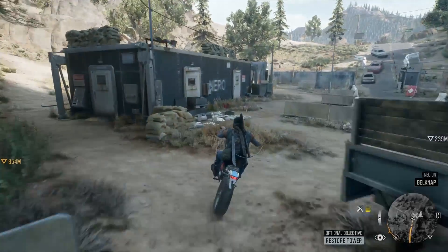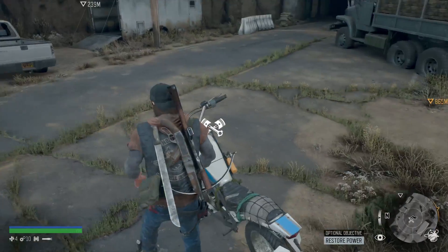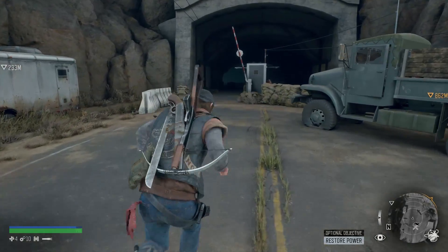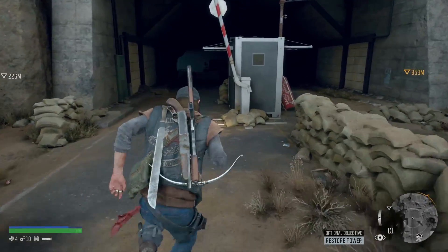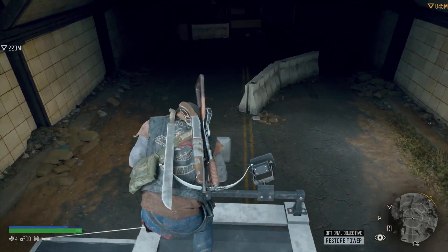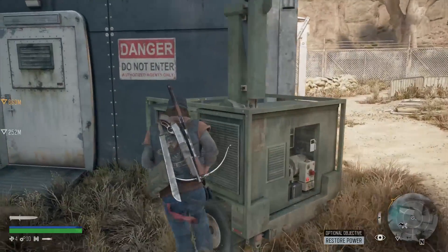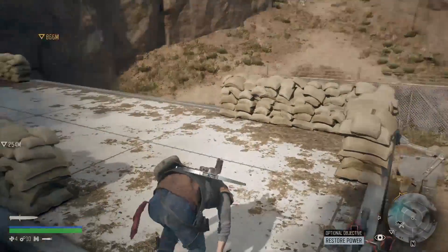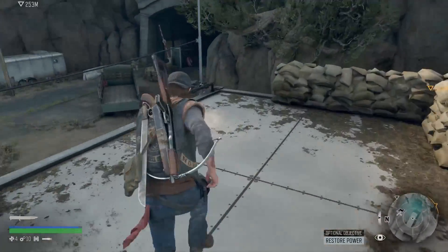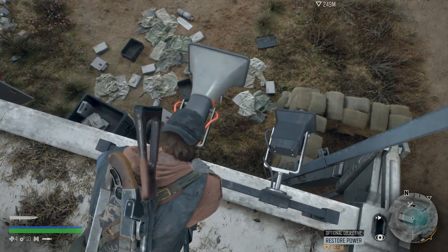Once you're out of the tunnel and you're at the Nero Checkpoint, you know what the objective is. We've got to take out those annoying noisemakers. The first one was right here at the tunnel entrance or exit. Take it out. The next two are on top of the Nero building. Use the generator to help you get up there. Take out the one here and then take out the one near where you got up with the generator.